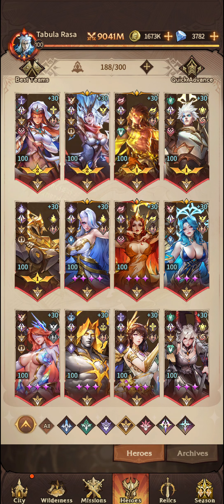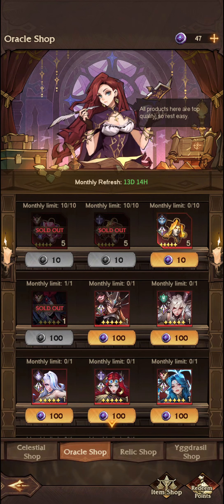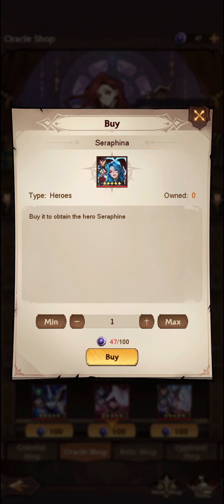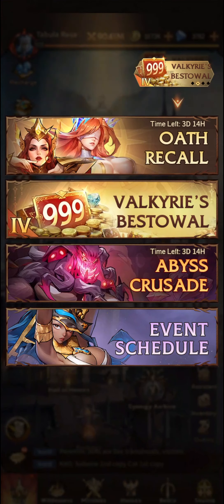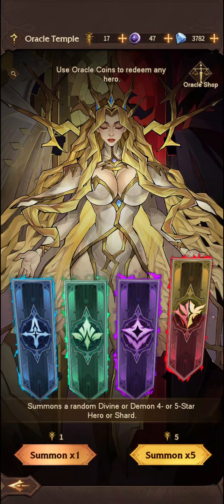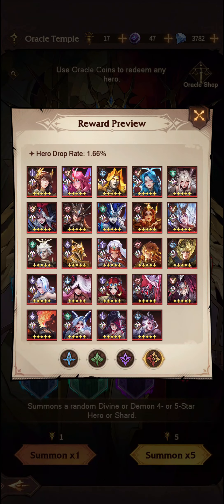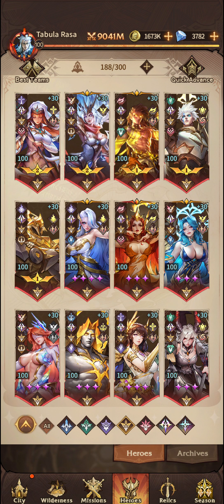The next unit is Seraphina — very similar to Catherine. Realistically the only way you're going to get her is through Oracle summons, building up enough points and using the rebate coins to pick up a copy of Seraphina in the Oracle shop. She is also available when you summon on the Oath Recall, and through the Oracle Divining Demon Unit banner — as you can see she's available right there. And through the Convert Hero function as well, though you'd need excess 15-star DD units, which is very unlikely for the majority of players.